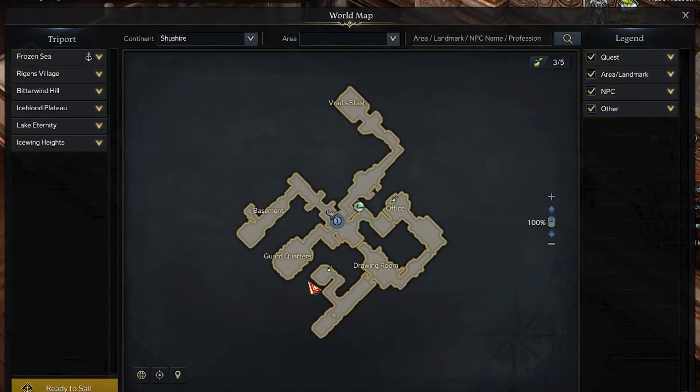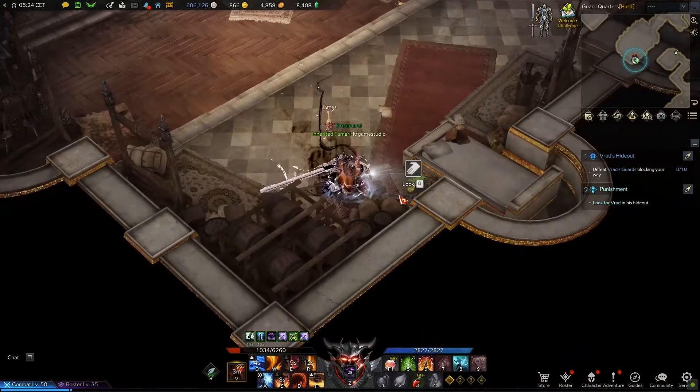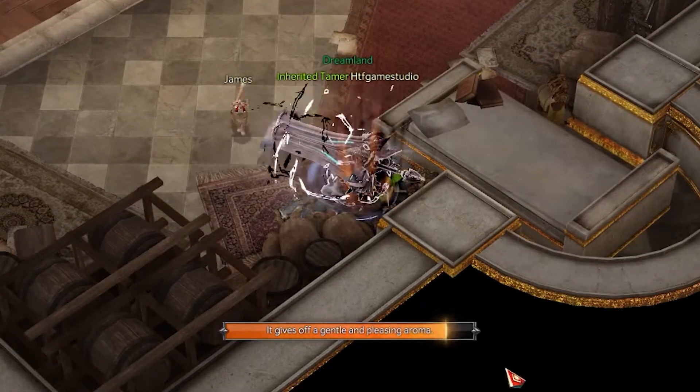For the fourth, you have to reach the guard quarters in the bottom left side of the map, where you have to check its bottom right corner. On the side of the bed, you will find the fourth Mokoko seed.